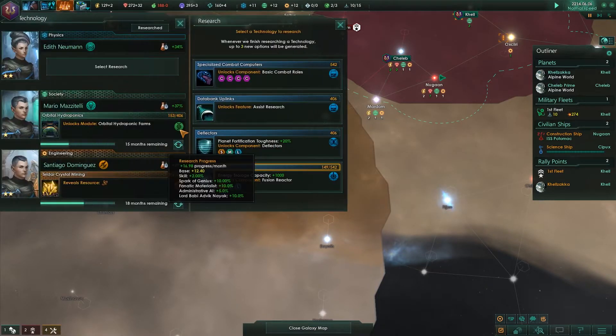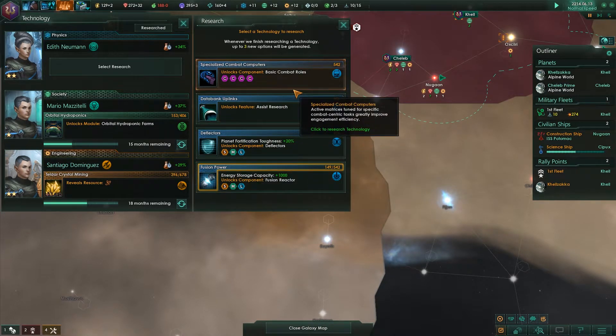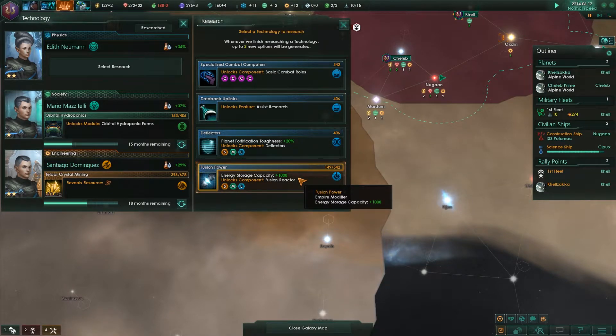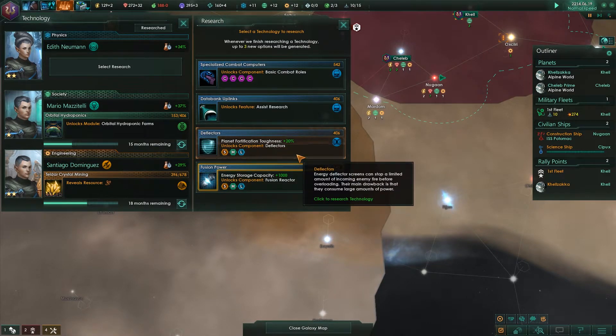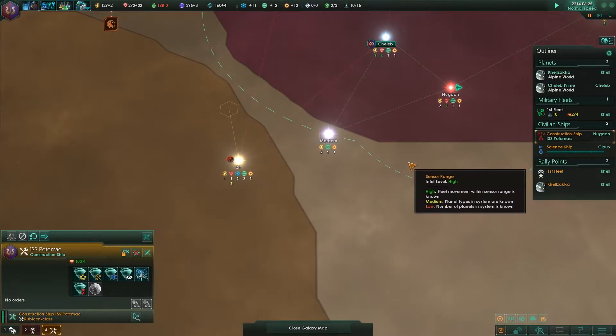Maybe we should colonize that planet. We've got ourselves the power plant. Deflectors might not be the worst thing — we'll go for those so that we can upgrade the capacity of our ships once more.